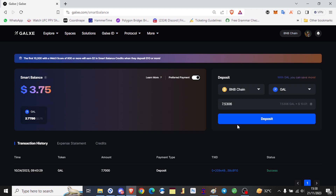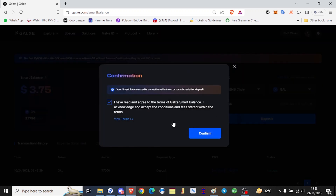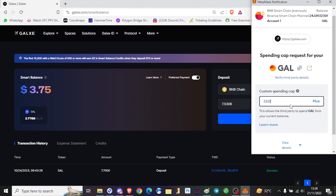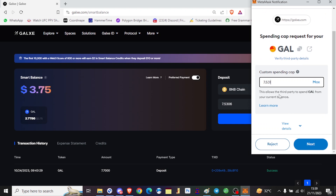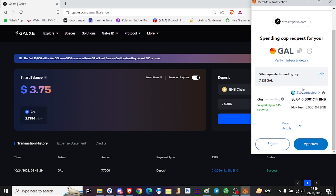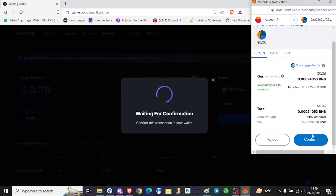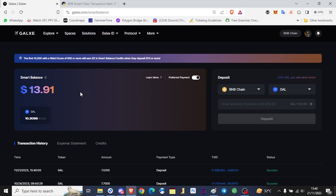I select it, and first you have to approve your tokens. The first sign-in here is for your approval. I click Deposit, I confirm, and I wait for it to pop up the sign-in message. As you can see, I'm approving 7.531 GAL to be deposited into my Smart Balance. I click Next, and I approve. This is now the deposit transaction. From here, you confirm the transaction, which deposits your token into the Smart Balance. As you can see, I've just deposited $10 worth of GAL into my Smart Balance.